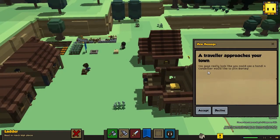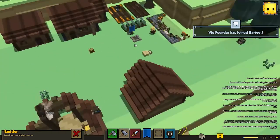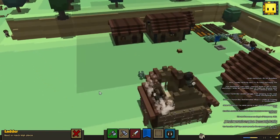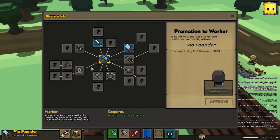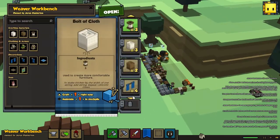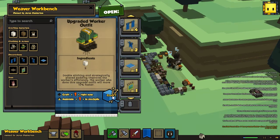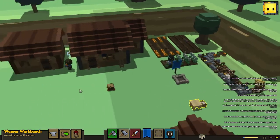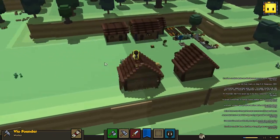A traveler! 'You guys really look like you need a hand - a carpenter would like to join.' Welcome! The founder has joined Bartek. We're going to change his job though - he's gonna become a normal worker. I wasn't maintaining any workers outfit, so we'll keep two of them. Workers work 10% faster with the right setup, so that's gonna make a huge difference. Really happy to get more people joining the town.